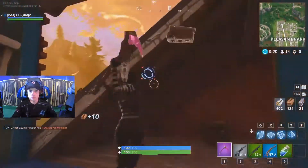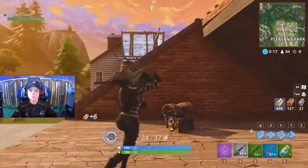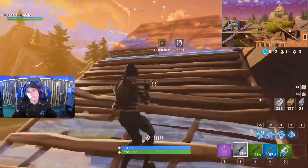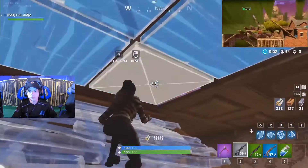Shotguns hit so hard up close — these up-close fights, every single point of damage matters. If he's accurate at the right range before damage drop-off takes over, the timing could be key. It could be the difference between a one-shot and your opponent spraying you down while you're trying to get the shotgun shot out.